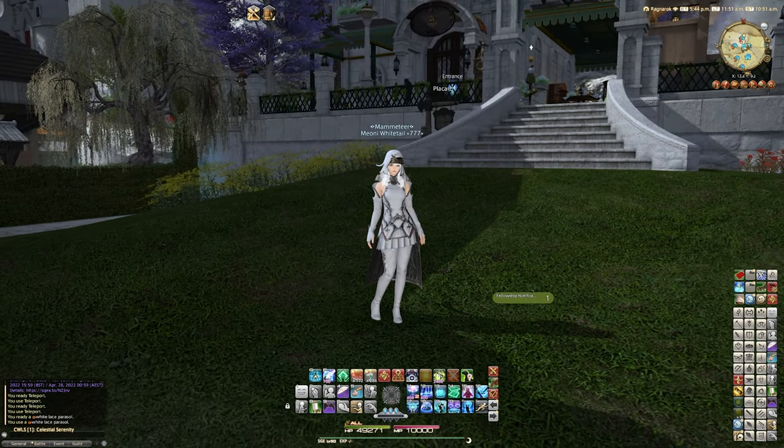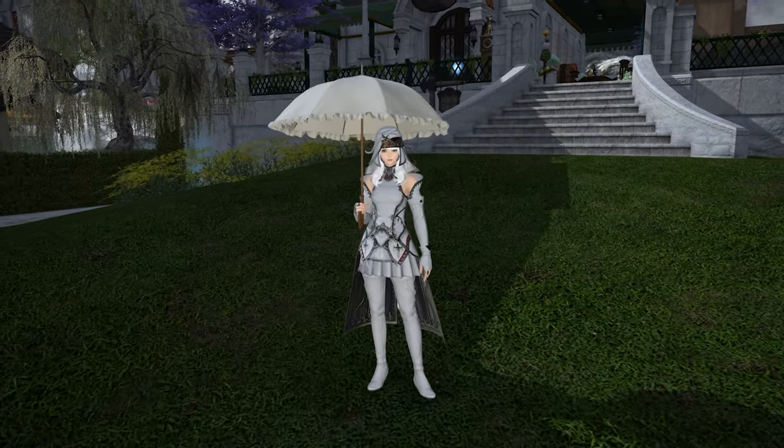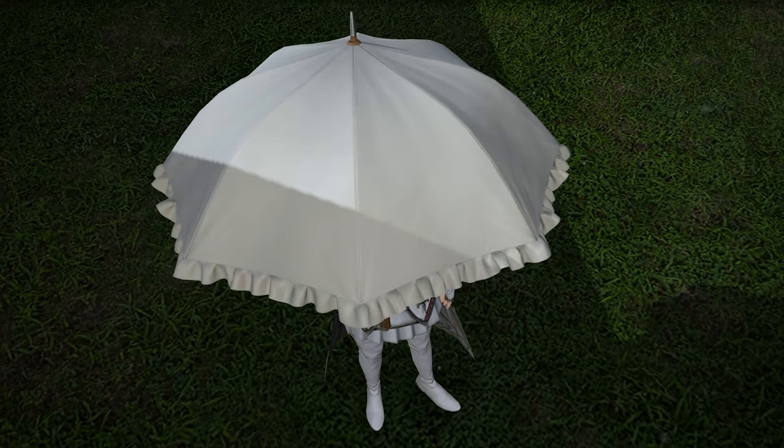So let's have a look at this parasol. It looks like this — this is the white lace parasol. It is made of white lacy fabric, quite a nice texture honestly. It's not the worst thing in the world.